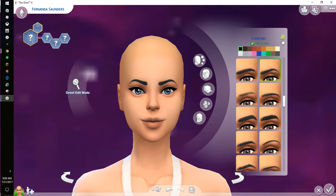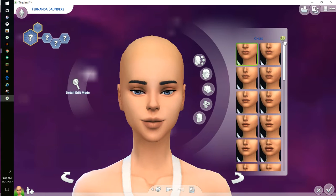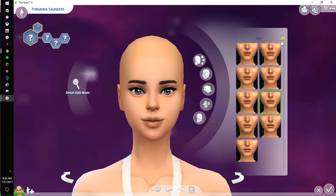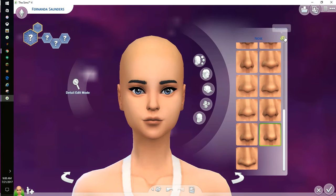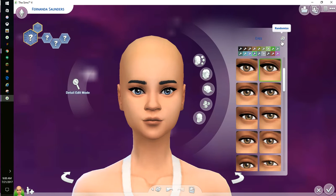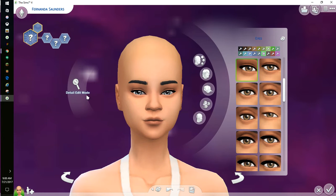Pick your eyebrows — one, two, three, four, five. Okay, those are fine. I was extremely scared. Lips — one, two, three, four, five — okay those are fine, she's looking fine. One, two, three, four, five — oh okay, that nose right there. One, two, three, four, five — oh, those are cute!